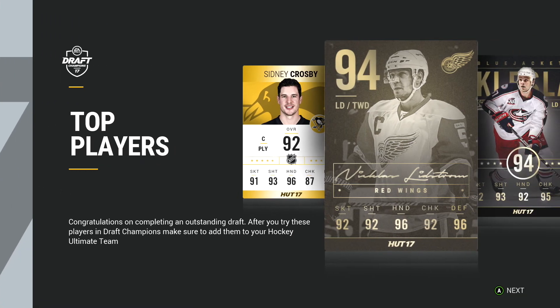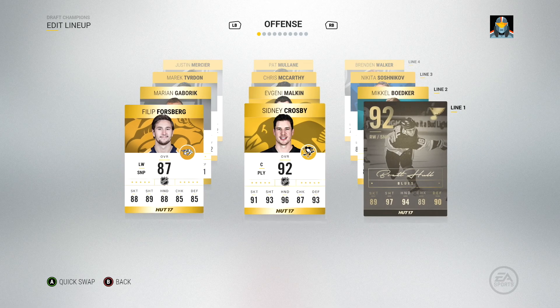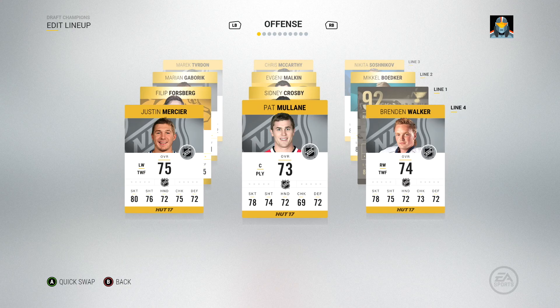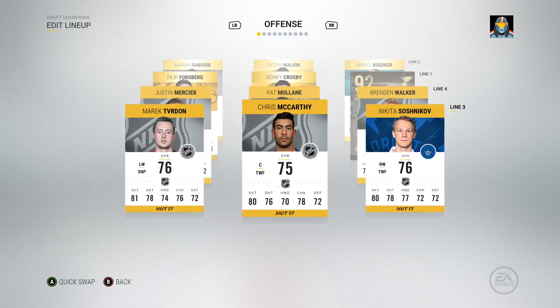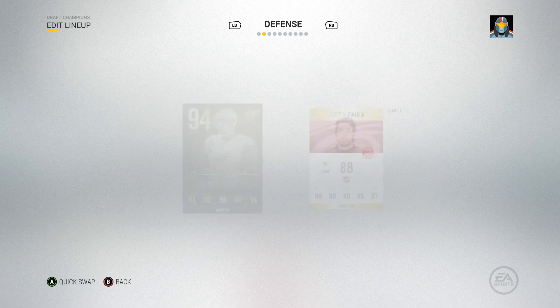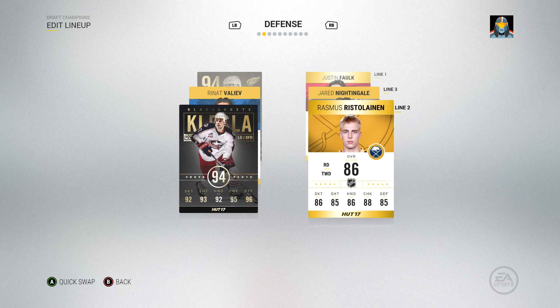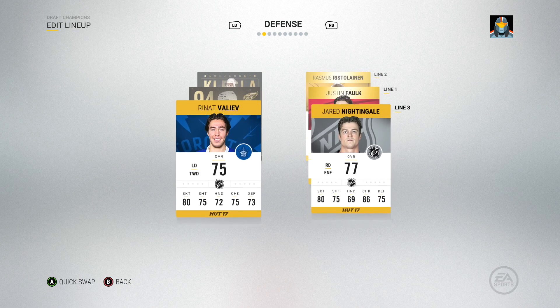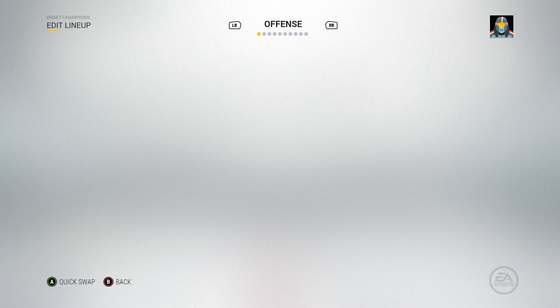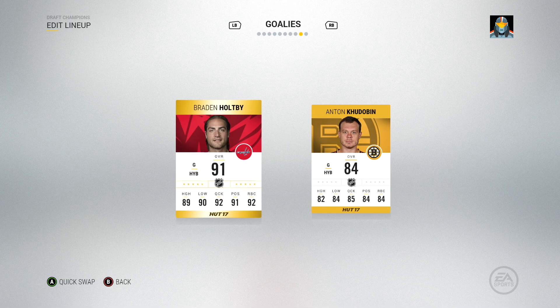Top players — congratulations on completing an outstanding draft. After you try these players in Draft Champions, make sure to add them to your Hockey Ultimate Team. Let's see what edit lines looks like. We got Brett Hull, Crosby, Forsberg, Malkin, Bodker, Gaborik, Sashnikov, McCarthy — bunch of scrubs. Defense: Lidstrom and Falk, Falk and Klesla, and Ristolainen. Renev Valjev and Nyengul — not bad as a bottom pairing. Head coach Brian Fidler, whoever that is. And then Holtby and Hudobin. Not bad.